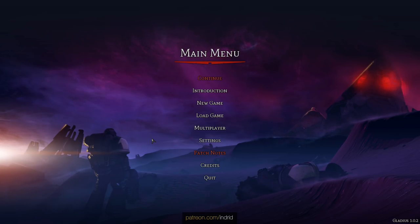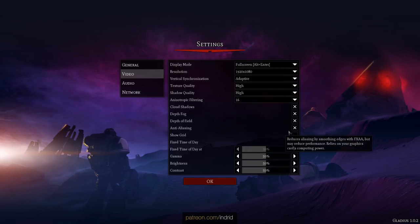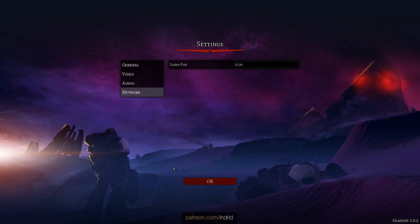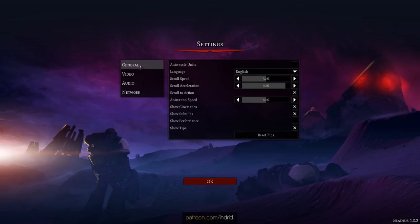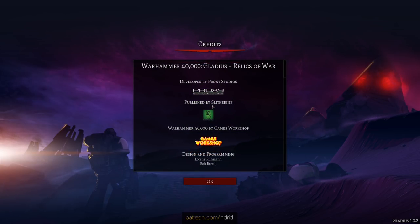Straight away, this main menu — it looks half decent, but there's no logo, it doesn't tell us the name of the game apart from the version number in the bottom right, which is very odd. There is a launcher before this, but still, let's have some stuff on this screen. Looking at the settings: very basic stuff. Video unfortunately gives you poor quality anti-aliasing — it's just FXAA. We've got some audio sliders, and note that there's absolutely no mention of controls or hotkeys, which is pretty bizarre in a strategy game.